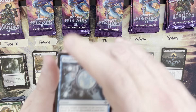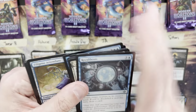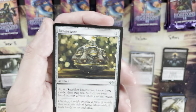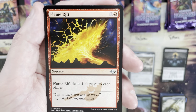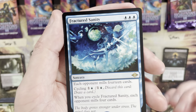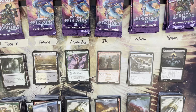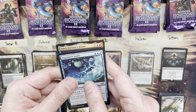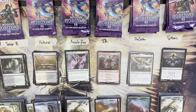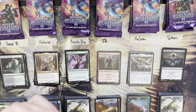Second pack for Future: Filigree Attendant, Lazotep Chancellor, Brain Stone, Flame Rift — rare is Fractured Sanity, a solid rare at three mana value. Future picks up six more mana value, totaling 19 — tied with Joey B going into the last round.